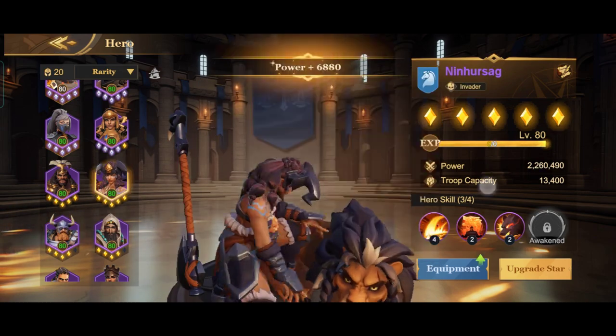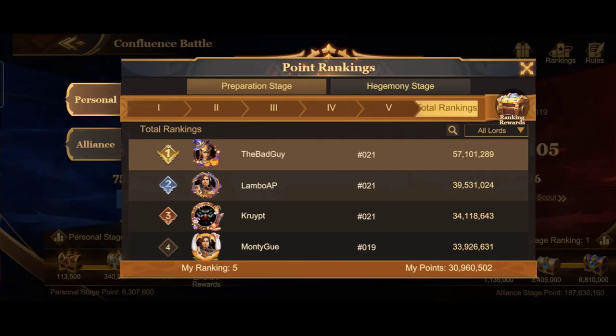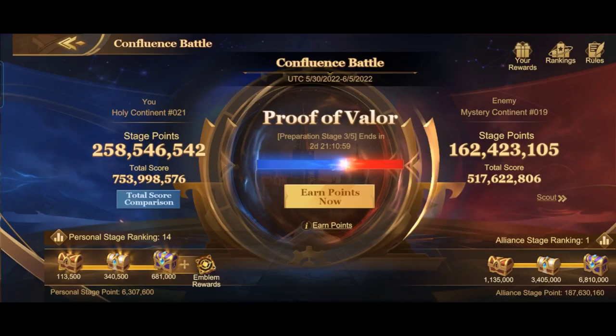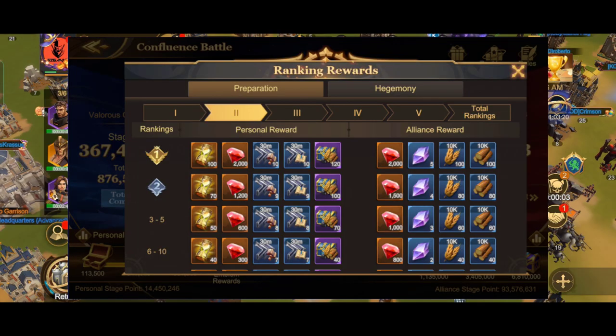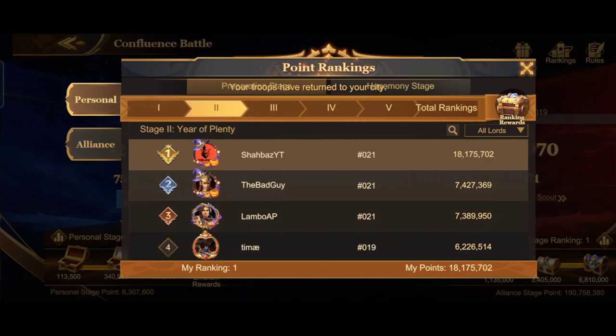I'm now done with the hero upgrades. If you spin the Ring of Happiness 200 times, you can easily get a lot of points and get top 5 in this event. There is one more thing that gives a lot of rewards — stage 2 first rank gives you around 100 coins. As you can see, I was ranked 1 in stage 2.